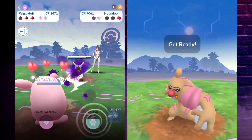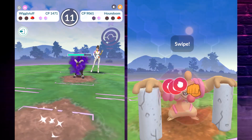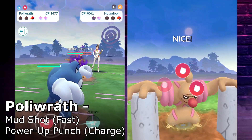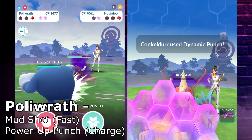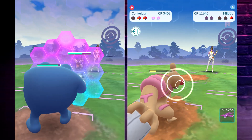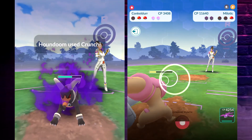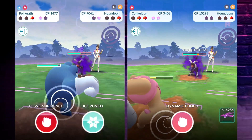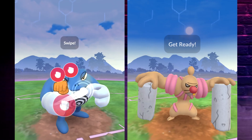If you're ever going against Sableye, a great choice is actually Wigglytuff. It kind of goes against the typical convention of logic I use — I want super spammy fast and charge attack combinations — but it doesn't really have that. If you're using Charm especially, Charm as a fast attack can take down a Sableye pretty well, and it actually helped us a little bit with Houndoom right here.